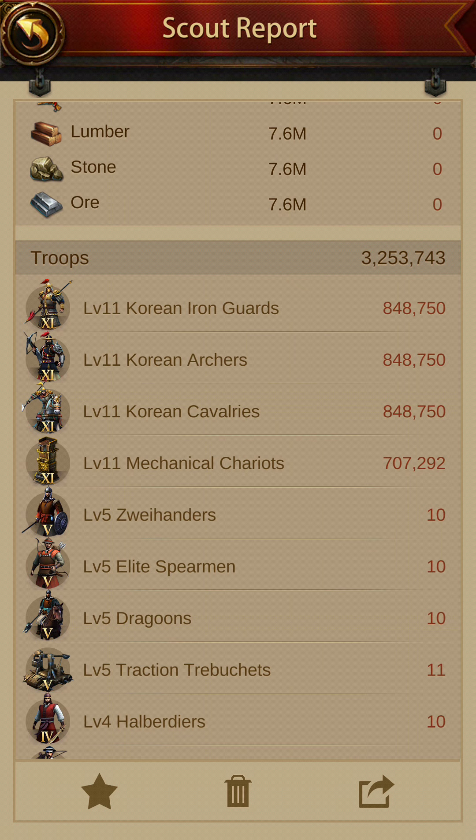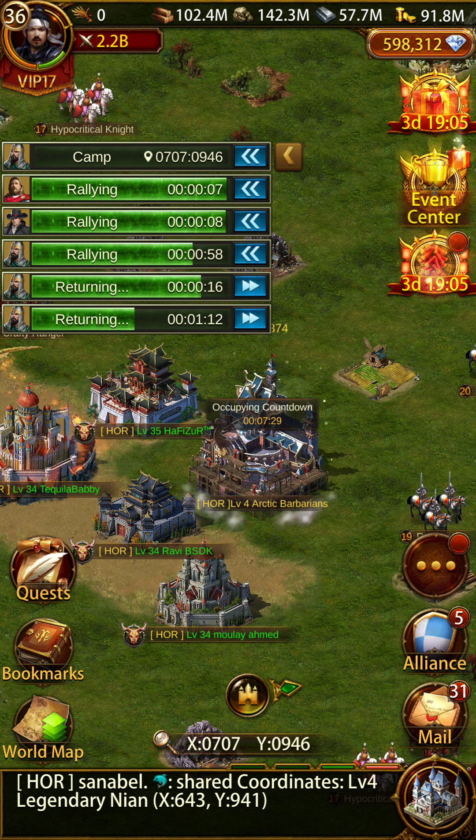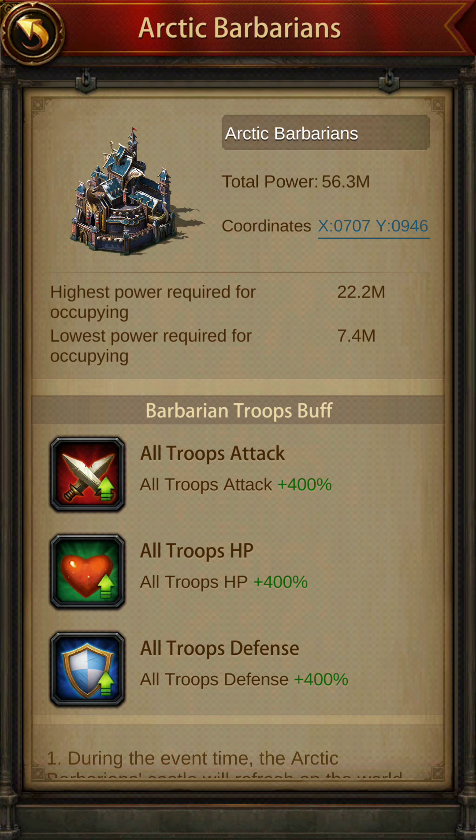Anyone who has T12s and T13s and a total of 1.5 million march capacity — even a K33 or K34 with a march size buff, or a K35 with a full level 35 rally spot — can defeat this with negligible losses. Now the first part is defeating this, but after you defeat it, what is the most important part that can help you score the maximum points for your alliance and your team?